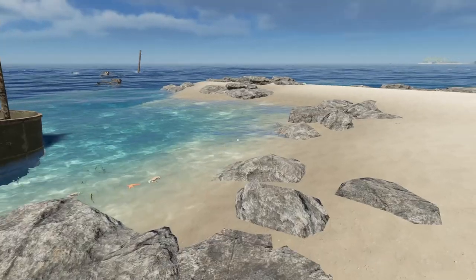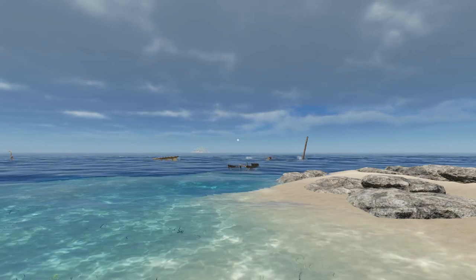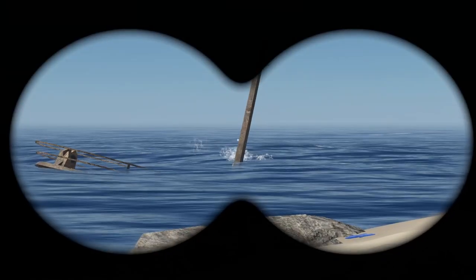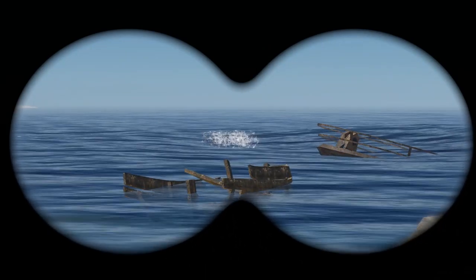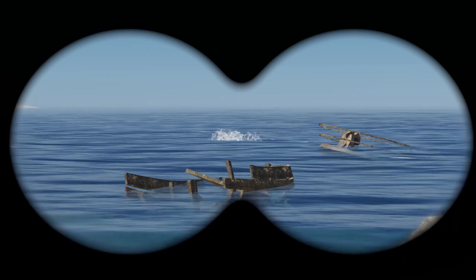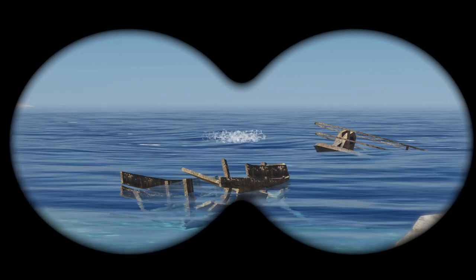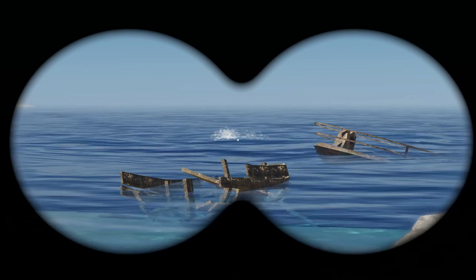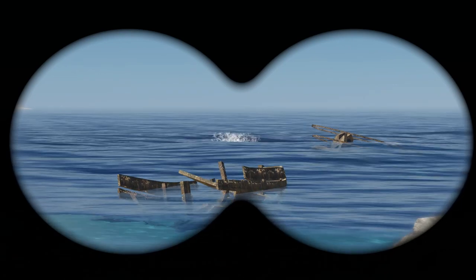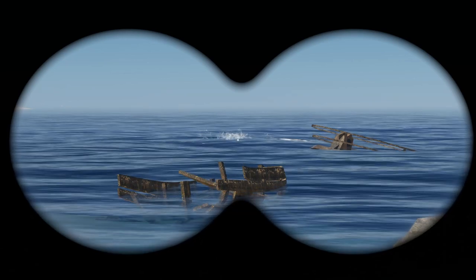We have water splashes. This is something that is not as commonly known. You can see in the distance there we have two splashes happening. What that generally means is that there is a boat or resource like stone, clay or something under the water that you need to go and check out. Normally it's a mast just tickling the tip of the water, or a boat underneath, or a deposit of clay. You can see those splashes easier at nighttime, so if your island doesn't have any, make sure to run around at night.